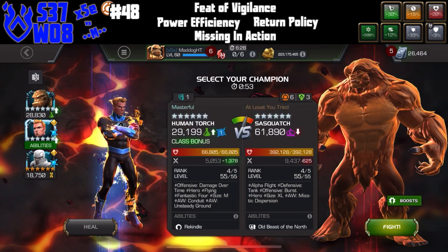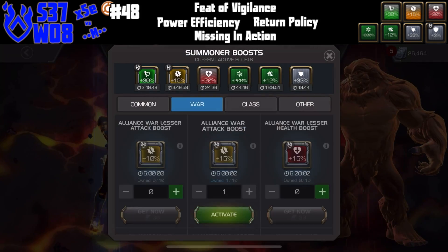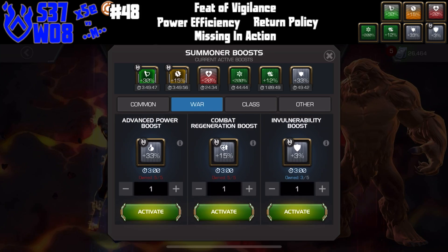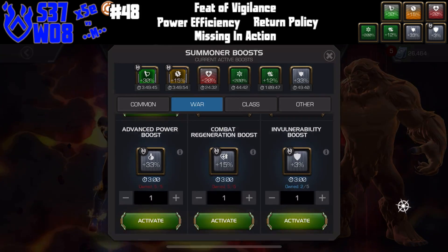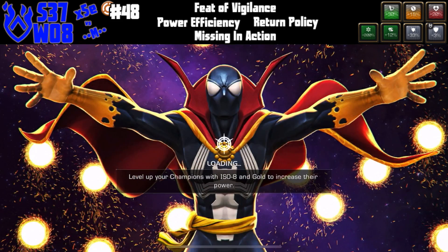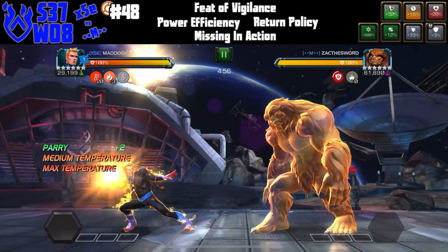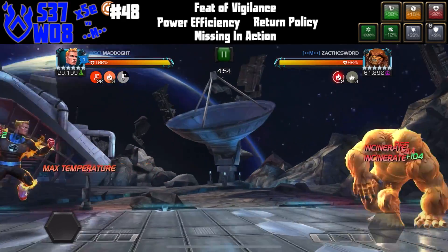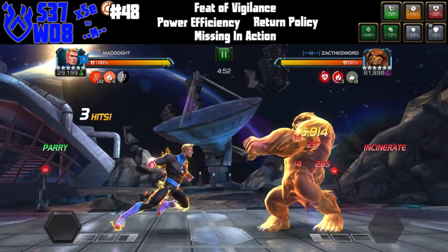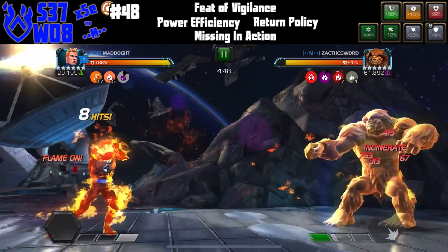So we do have a Special 3 defense boost just in case we lose our inbound boost. I have science boost on — big boost. We're taking this fight plus another plus the boss, so for this fight we're basically just going to try to slow play. We do not have the pre-fight flame on available for this one because we're using it on the next fight.